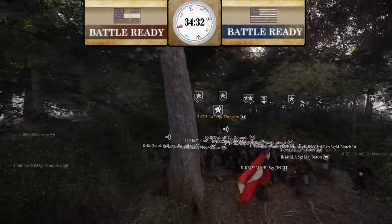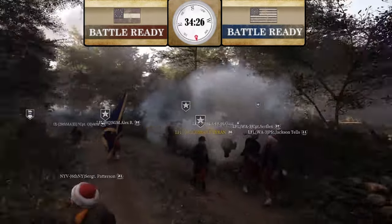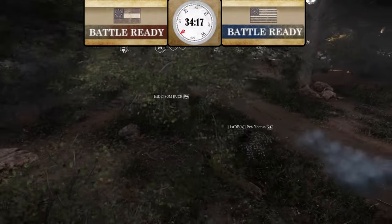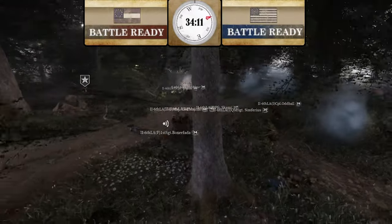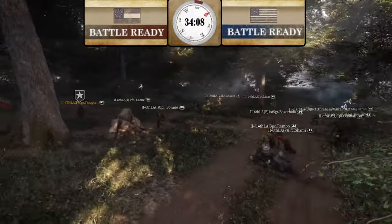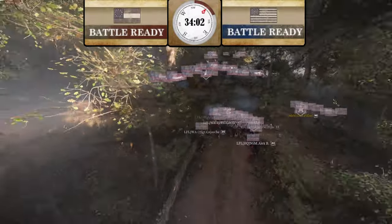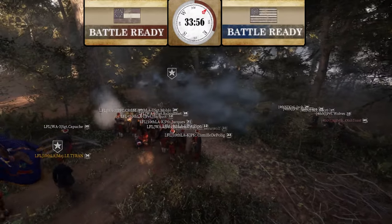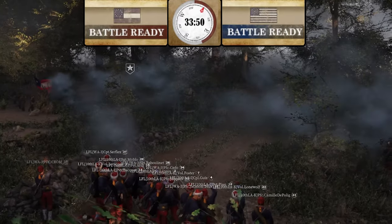Everybody's kind of just chilling for now — a lot of volleying. Here comes 2nd Corps though — they're taking some shots at 1st Delaware, getting some hits. Charging these guys out — beautiful kills. I don't know if they're going to try to push forward or just try to cut off Union spawn. Great shots by 2nd Corps.